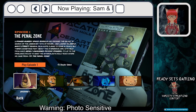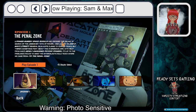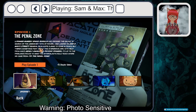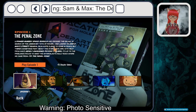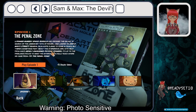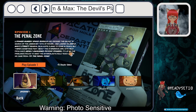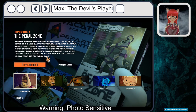The Penal Zone. A powerful, hungry space gorilla has crossed the galaxy in search of the legendary Toys of Power and landed on Sam and Max's street. General Skunkinropa claims to come in peace, but there's something fishy about this overgrown ape.